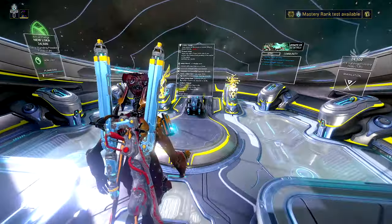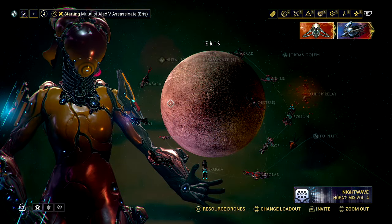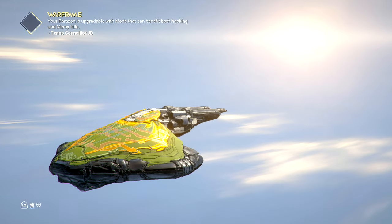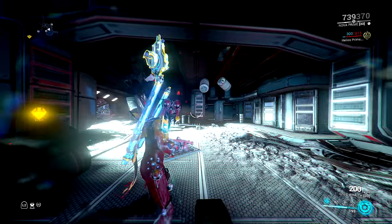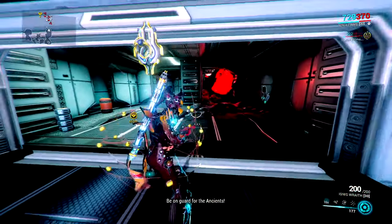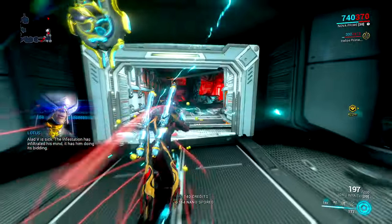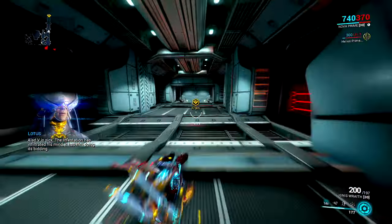The idea is we're going to slow him down with Nova's Molecular Prime, absolutely pile on the heat procs, and because we've slowed him down we're going to extend his damage window and just absolutely demolish him. The other dangerous thing Alad V can do in a party is if there's more than one of you, he can possess one of the warframes. Be extremely careful - with the Ignis Wraith, that possessed warframe fully modded is going to be attacking the players. This could be quite trolly as a group.